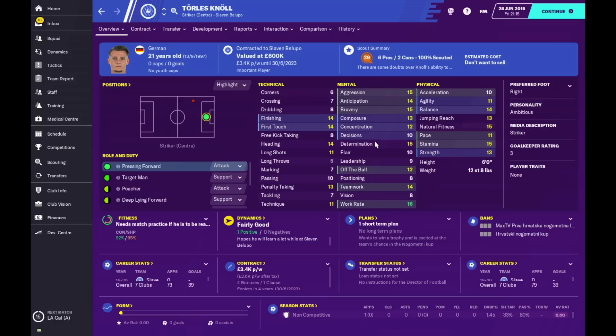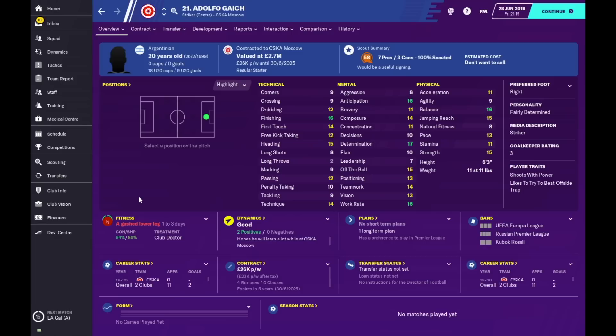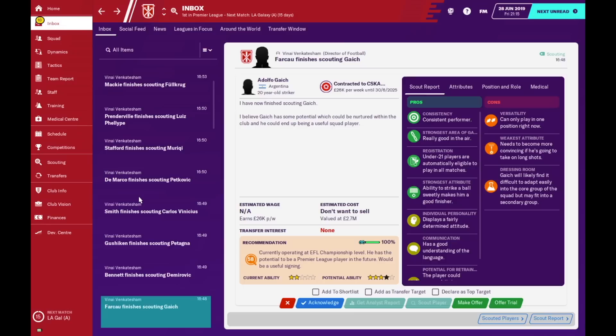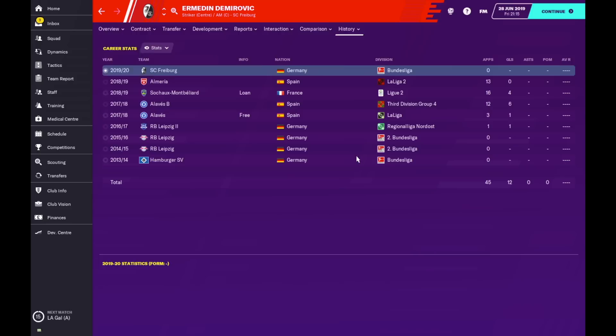Next, for teams in the lower leagues, is a player whose name I'm not sure how to pronounce. He's six foot two with decent jumping reach for his height, decent strength and balance — his finishing, first touch, and decisions could be improved but he's got decent composure for the lower leagues. An excellent coup, though he's just signed for his club so there's no estimated cost. After him is Adolfo Gaich, six foot three, who likes to beat the offside trap — possibly a target man on attack duty. He's at CSKA Moscow who may not want to sell but his stats are very decent.